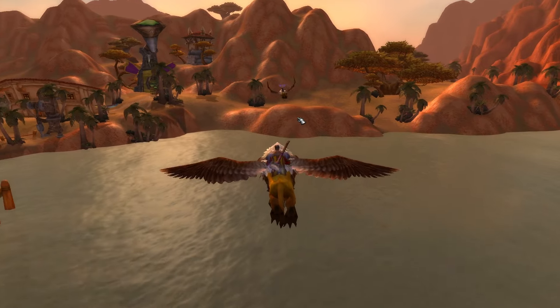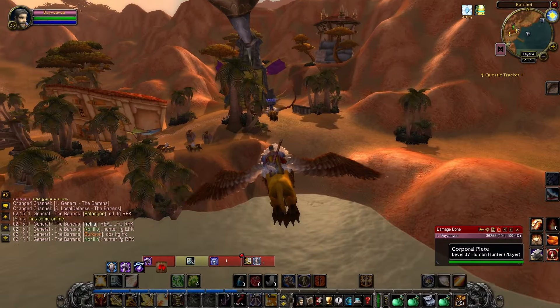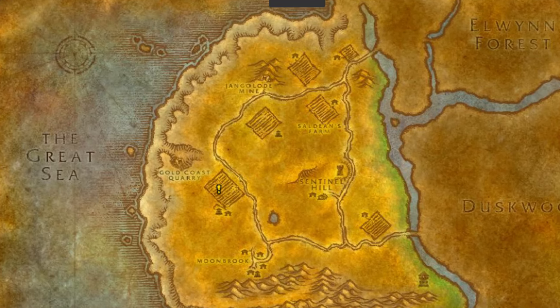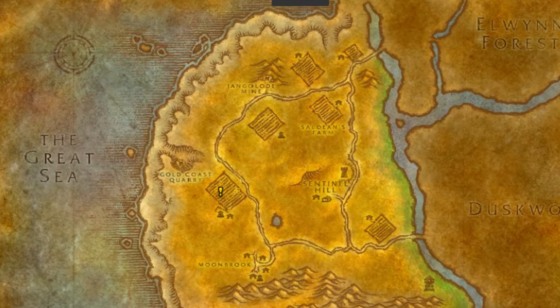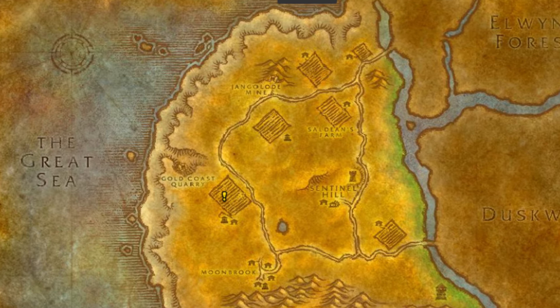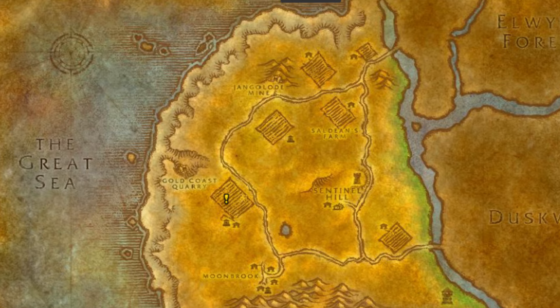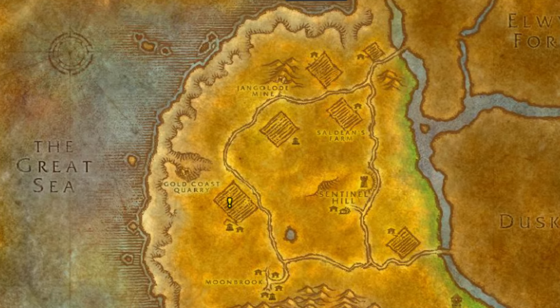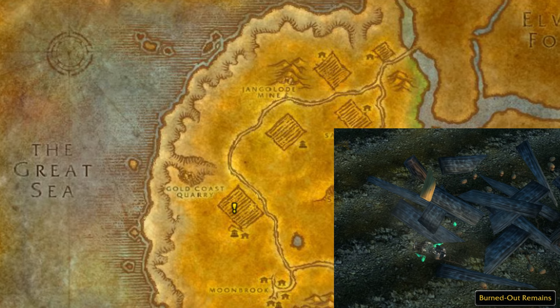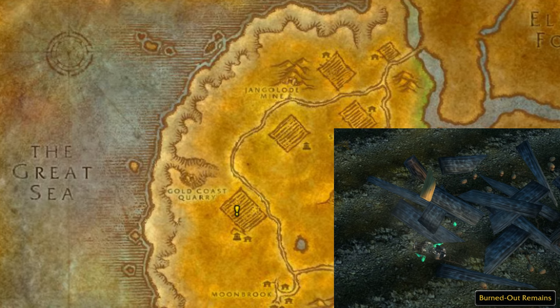This quest chain is a bit different for Horde and Alliance because of the different starting zones. Let's start off with the first 2 steps from the quest chain, because those are different for Horde and Alliance. The Alliance will have to travel to Westfall, to the Aleksand farmstead, where you find in the middle of a field like a burnt out cart or some wreckage.